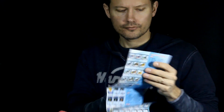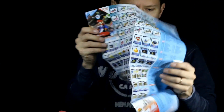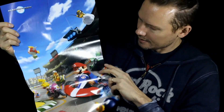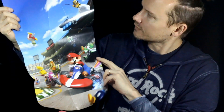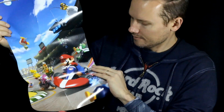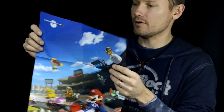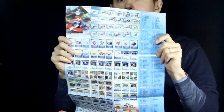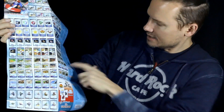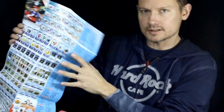Let's check out this poster. Look at that — is that gorgeous or what? We got Mario, we got Peach, we got Bowser, we got Yoshi, we got Luigi, we got some flying fish, and Lakitu right there. On the back we've got the checklist. So how many cards are there? 90 in the base set and a bunch of foil cards and deluxe sticker cards. It's going to take me a while to collect this whole set.